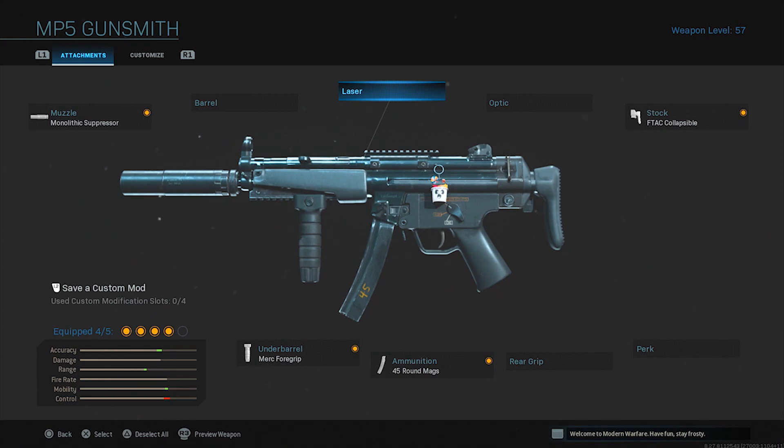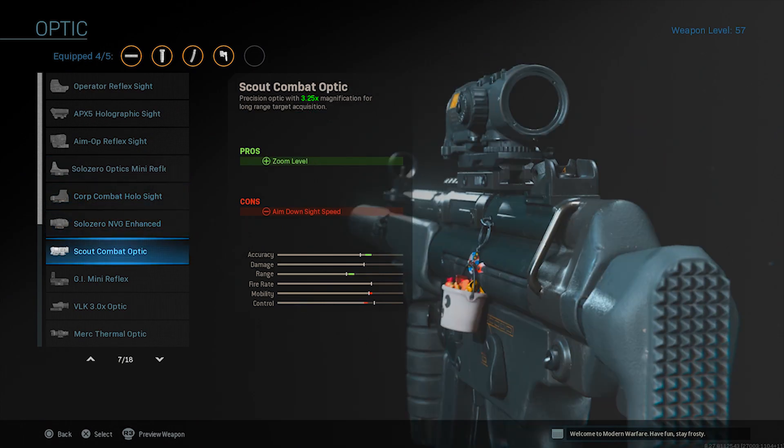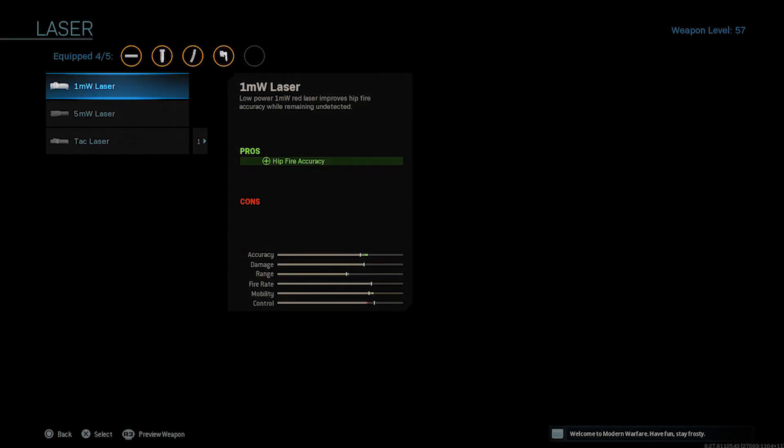For the last attachment — since the optics aren't that bad on this weapon — we're rocking the 5-milliwatt laser. It's going to increase hip-fire accuracy as well as sprint-to-fire speed. It basically lets you play rushed, like you're playing multiplayer in Warzone.